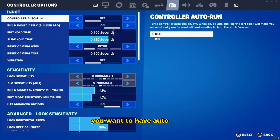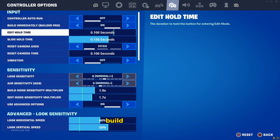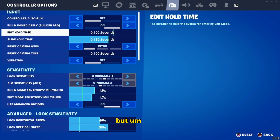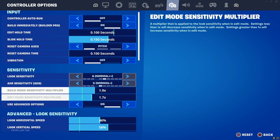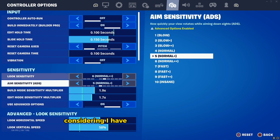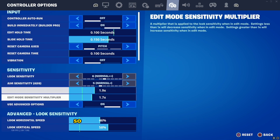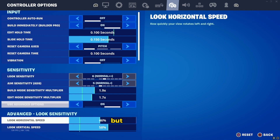Here are my settings. You want to have auto run off so you can actually finesse with it. Build immediately on — though I only play Zero Build so that doesn't matter. Same with any of the build settings. Edit hold time: 0.1 to 0.15. I don't really play build, so if that's what you're looking for, don't even use these settings.